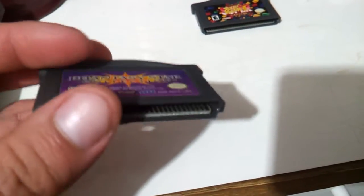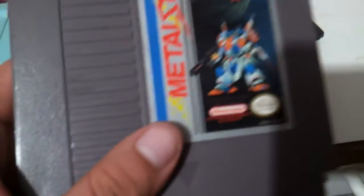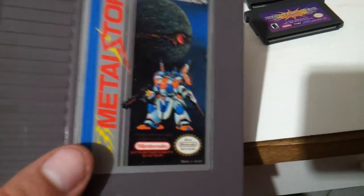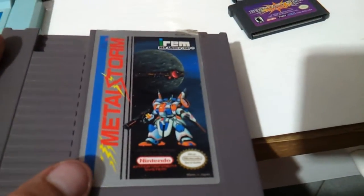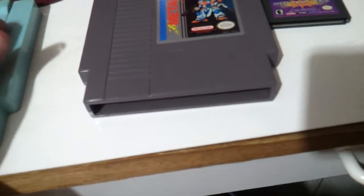Fantasy Star Collection contains Fantasy Stars 1, 2, and 3. Next up for the NES we have Metal Storm — a little wear and tear on it, but it's what's on the inside that counts.